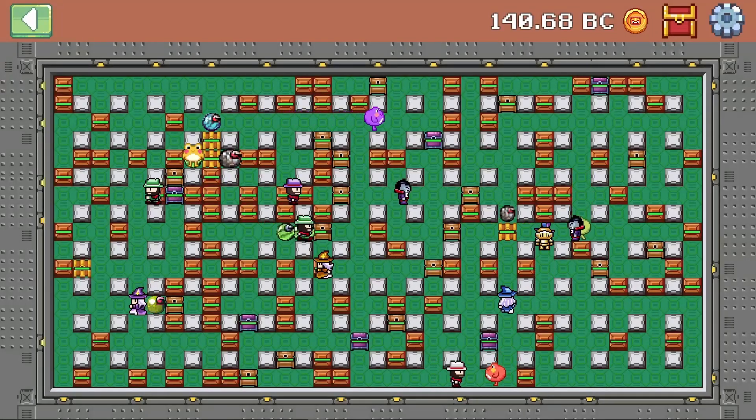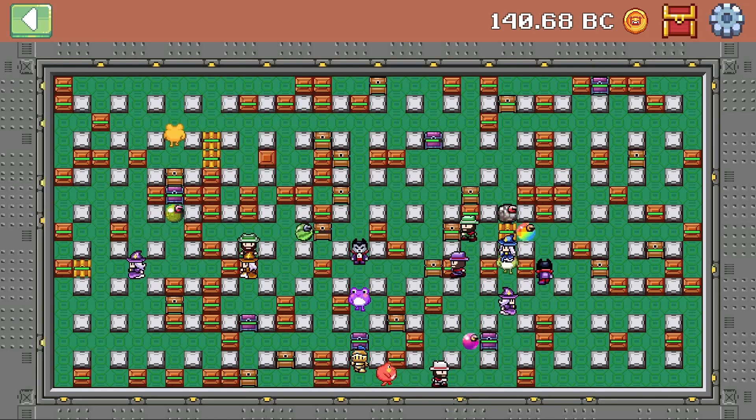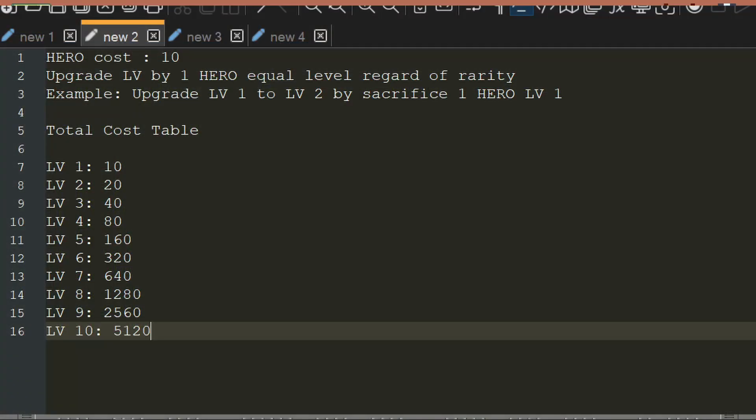If you guys pulled a lot of common heroes and they're just sitting in your inventory, don't worry — you can still make use of them in the future with the hero upgrades feature, and this should be coming in around late October or early November. How this will work is you'll need 1 bomber hero that is the same level as the hero you want to upgrade. So if your hero is level 2 and you want to level them up to level 3, then you need to use a level 2 bomber to merge it together to upgrade that hero to level 3. Here's a table on how much bcoin it will take to get your heroes from level 1 to level 10 — level 1 is just 10 bcoins, and it goes all the way up to 5,120 bcoins for a level 10 hero. So it is quite expensive, but I'm sure these heroes are going to be super strong. Keep in mind that this is just an early concept of how the hero upgrade will work, and it is subject to change.